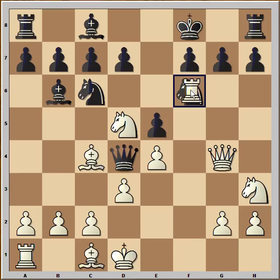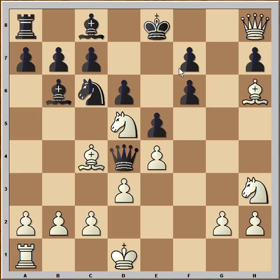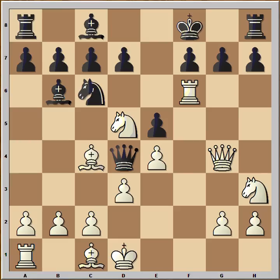White captured the knight with the rook. Black realized he actually can't take back, because if he does — let's check what happens — then check, king to e8, queen to g7 threatening checkmate, so d6, queen takes rook check, king to d7, knight takes on f6 check, king to e7, queen to e8 check, king takes knight, and checkmate on f7.